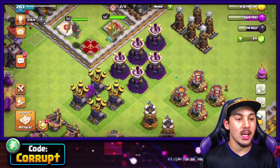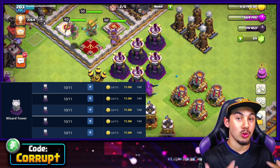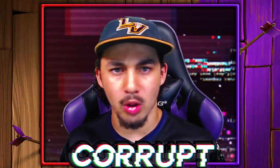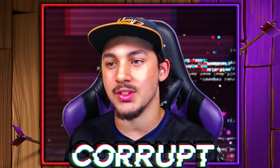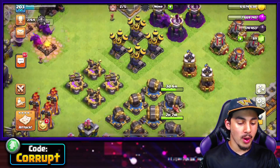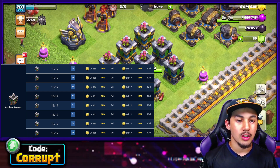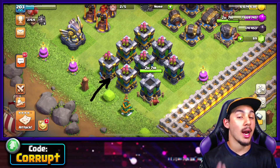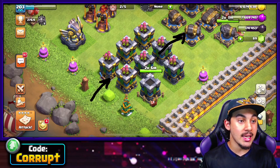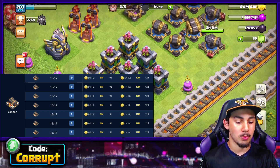After this, you should focus in on your Wizard Towers to defend things like Hog Riders, Balloons, and other smaller units like Sneaky Goblins and Goblins. You should also focus in on the Teslas. After this point, you can go into your lower weight defenses such as the Archer Towers, which I would personally do first, and then your Cannons, which will still provide a lot of really good support.